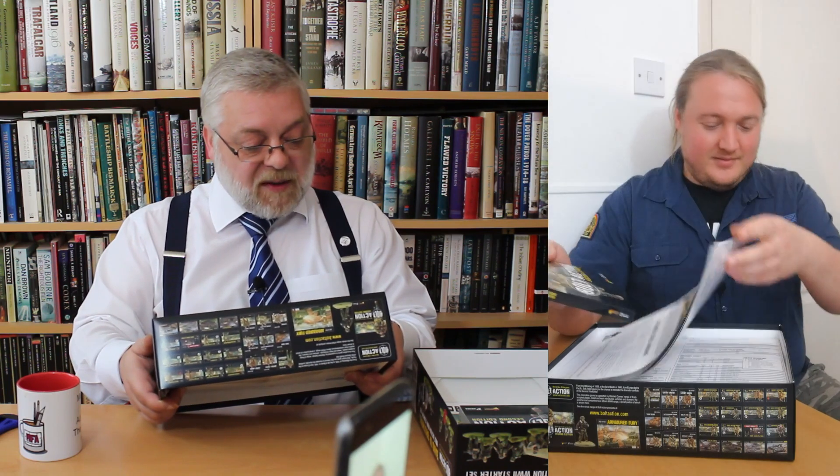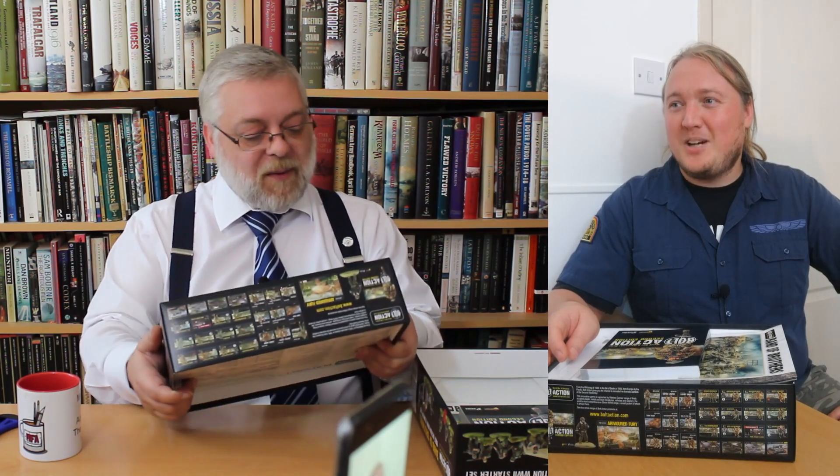According to the back of the box, we're going to get the Bolt Action second edition rulebook, 24 US Airborne, 12 Germans — all plastic — and an SdKfz 251/10 with a PaK 36 — that's a half-track with a gun on it — a modular ruined farmhouse, quick start booklet, loads of bits, pin markers, rules — allegedly everything you need.